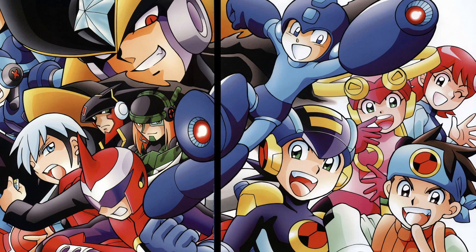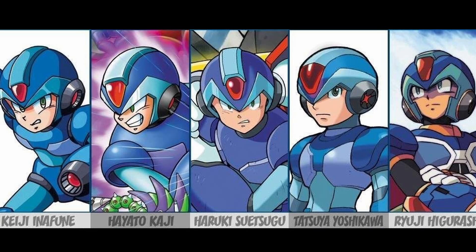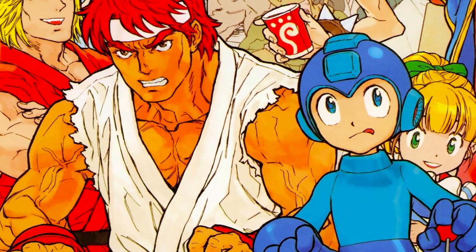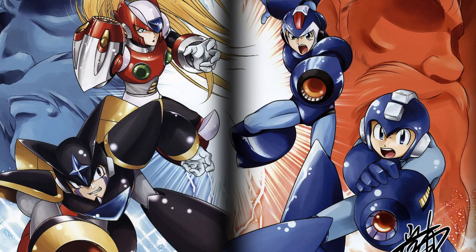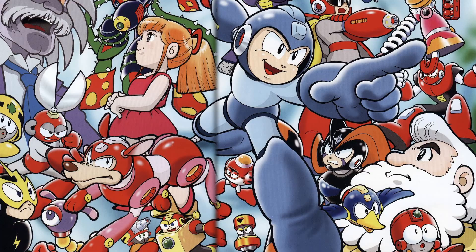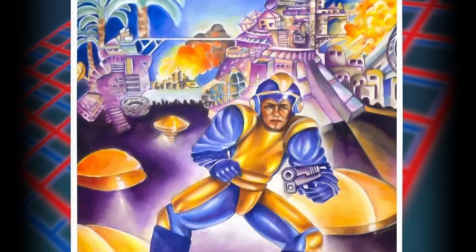Mega Man, aka Rockman, is known for its classic mainline series accompanied with multiple sub-line and spin-off series. Of course, many artists were involved, responsible for character, enemy, and environmental design, all with their own variations on the style. Nonetheless, like Street Fighter, Capcom did want to adhere to certain guidelines and game standards to keep overall cohesion in the visuals and aesthetics. Thus, it comes as no surprise that the general color schematics and enemy designs have quite a lot of commonalities.